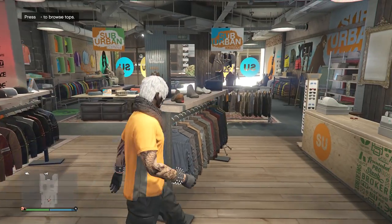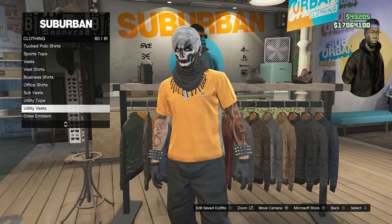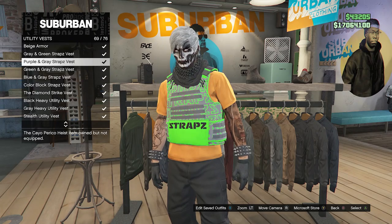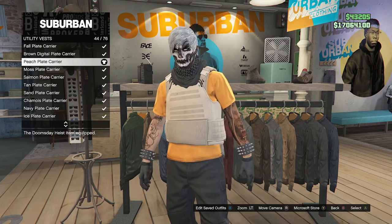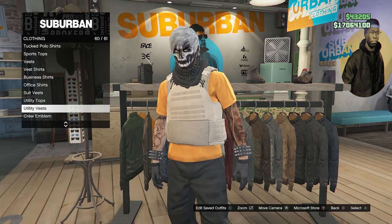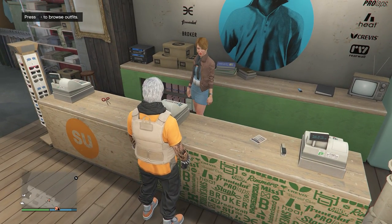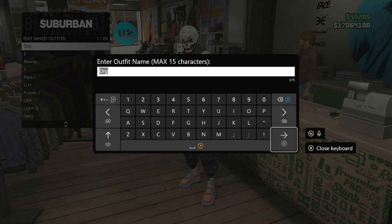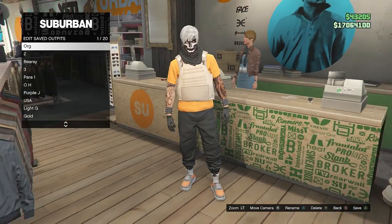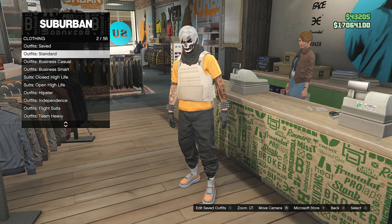Now that your outfit looks like this, go back to the top section. Go to Utility Vest on slot 60 and look for the Peach Plate Carrier, which will be on slot 44. After you have the peach plate carrier on your character, back out of the top section, walk over to the front counter, hit Edit Saved Outfits, and save your outfit on any slot you want. Hopefully your outfit looks just like this. Once saved, back out of Edit Saved Outfits.